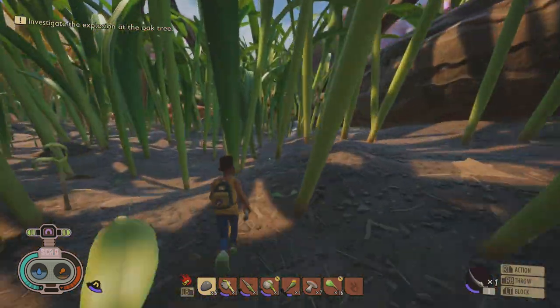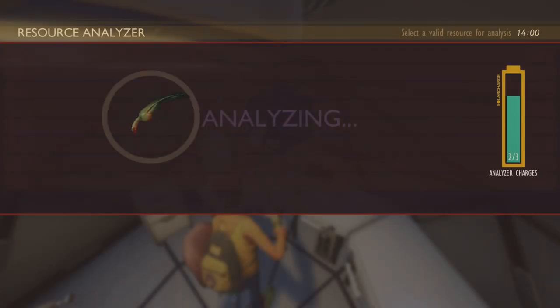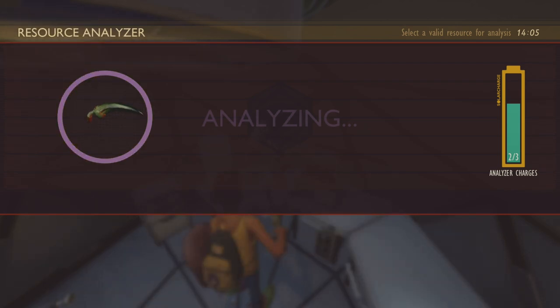After you grab the blade, head to the nearby field station and analyze it so you can craft the regular larva blade, which does a little bit more damage and also has a stun effect.